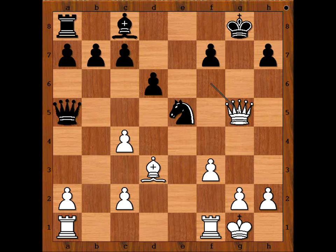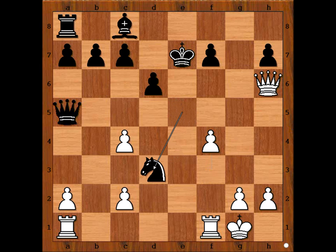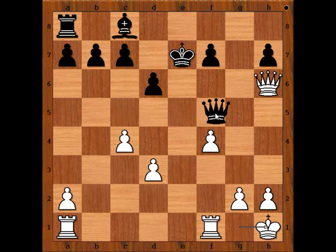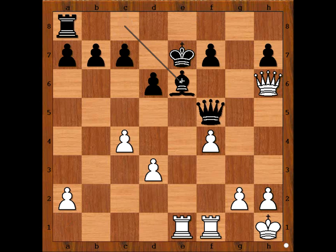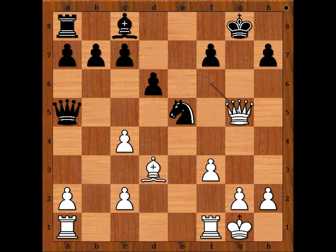One possible line goes like this: king to f8, then check, king to e7, f4, knight takes bishop, pawn takes knight, queen to c5 check, king to h1, queen to f5. This is just one possible line — black is lost. Rook from a8 to e1 check, blocking d4. D5 is coming. If king moves, d5 is still coming and the bishop is trapped. Black is lost. That is why he resigned.